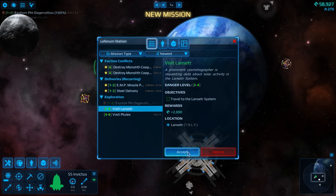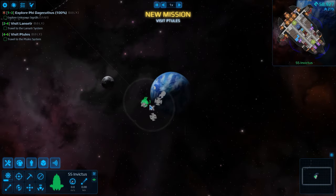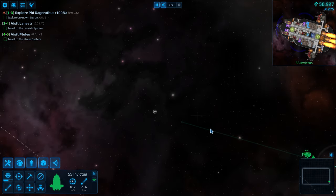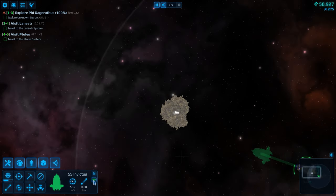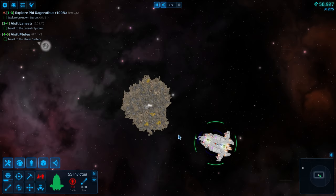Let's explore unknown signals — accept that — and accept those for visiting different places. We're up here in this area and there is a gold asteroid I had marked before. This is going to give us a great opportunity to test out our mining laser.